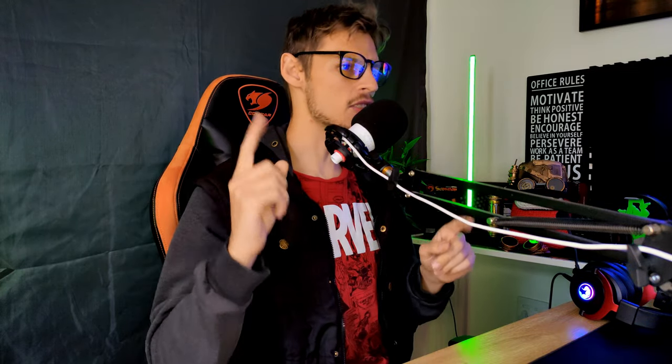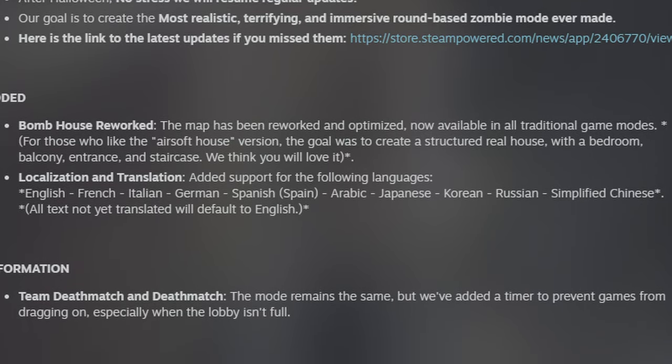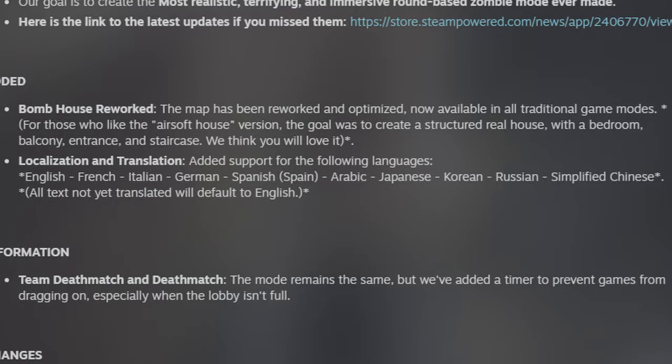With localization and translation, they added support for the following languages: English, French, Italian, German, Spanish, Arabic, Japanese, Korean, Russian and Simplified Chinese. All texts not yet translated will default to English.